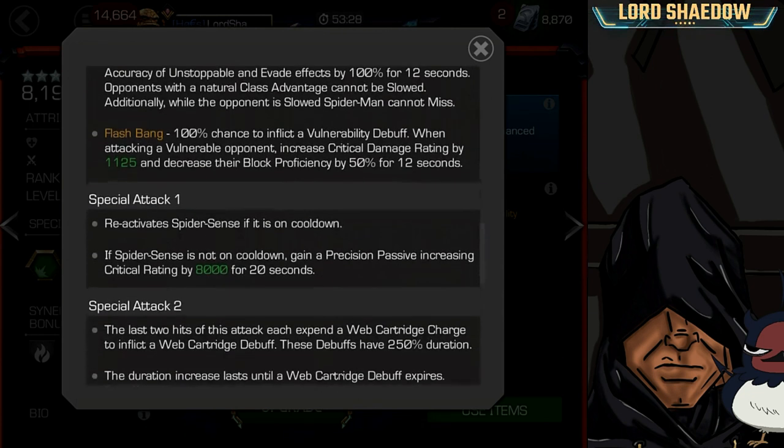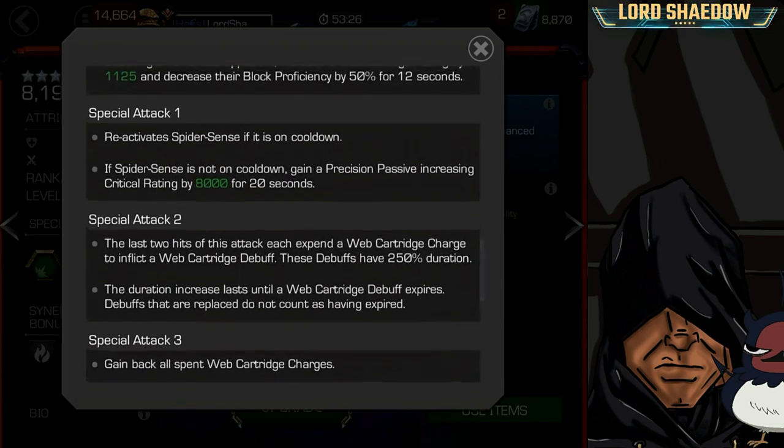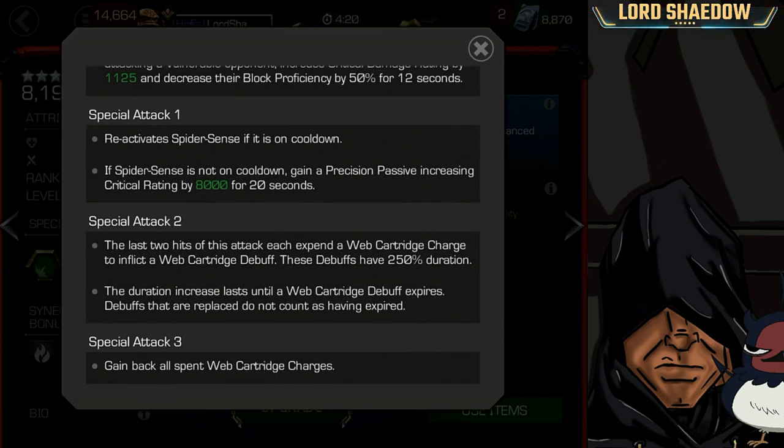For the special attacks: Special Attack 1 reactivates Spider Sense if it's not on cooldown, and you gain a precision passive which increases your critical rating for 20 seconds. So right after your Special 1, if Spider Sense is not on cooldown, you'll start critting a lot more.